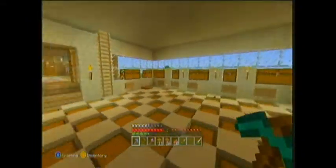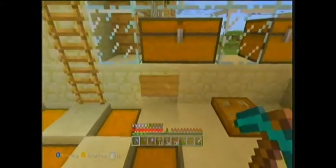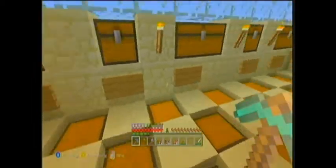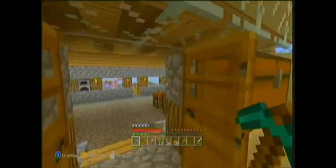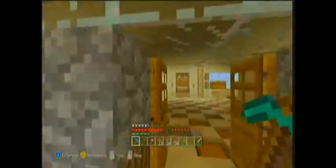This is Stampy's storage room. As you can see there's the waterfalls on the roof. These all have — I don't know where all the writing's gone, but there was writing on them. And yeah, basically that was the storage room.